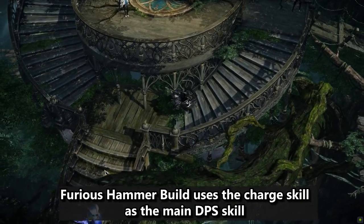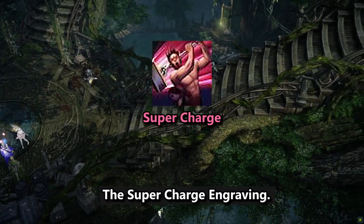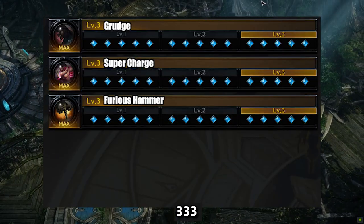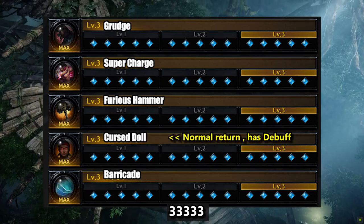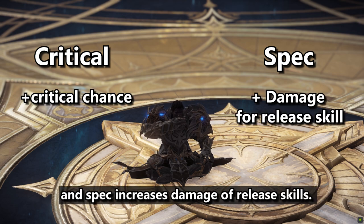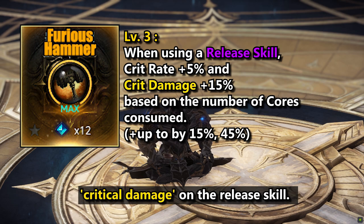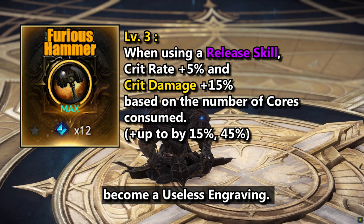The Furious Hammer build uses charge skills as the main DPS skills, so this build can maximize the efficiency of the Super Charge engraving. Unlike other builds, crit is far more necessary than specialization here, because Furious Hammer only increases critical damage on the release skill. If you fail a critical hit because you don't have enough crit, Furious Hammer literally becomes a useless engraving.